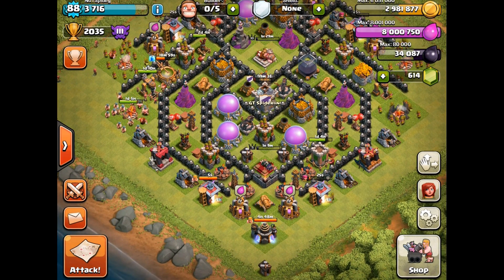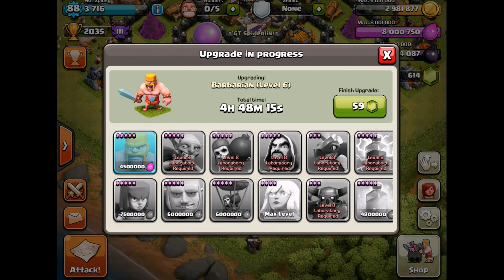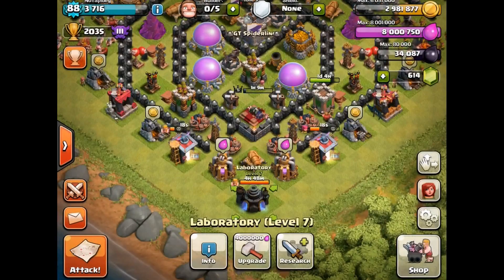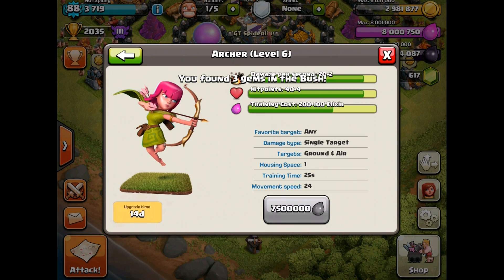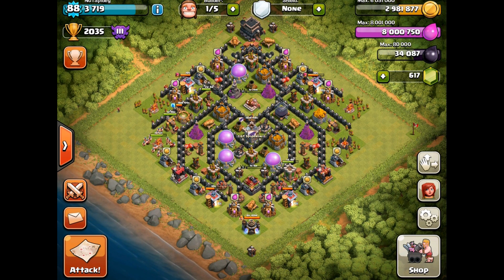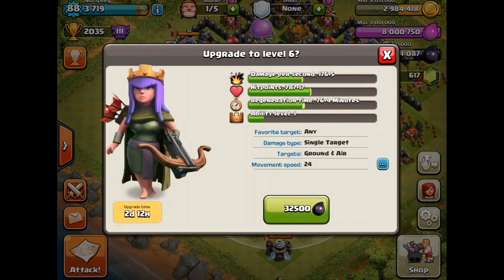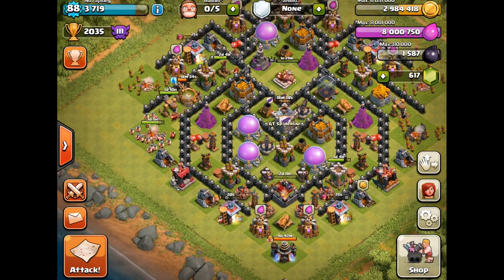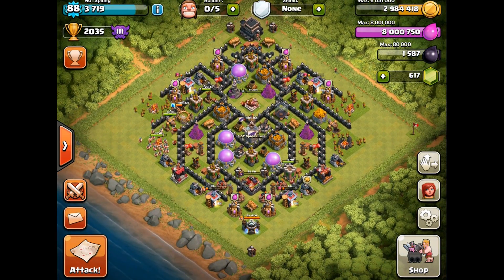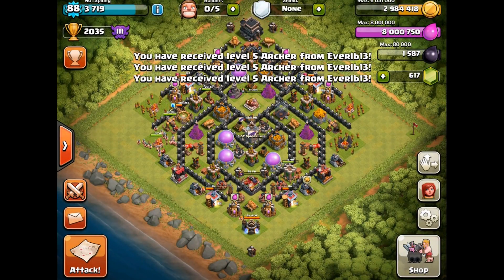I'm not going to collect from the elixir collectors because once I finish researching barbarians in the lab, I'm going to upgrade archers — that's seven and a half million elixir — and I'll collect then. Let's initiate the Archer Queen upgrade. We got a lot of dark elixir off that attack — 3,275 from that base. Sweet.